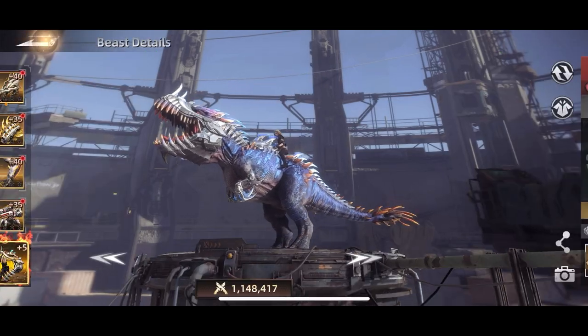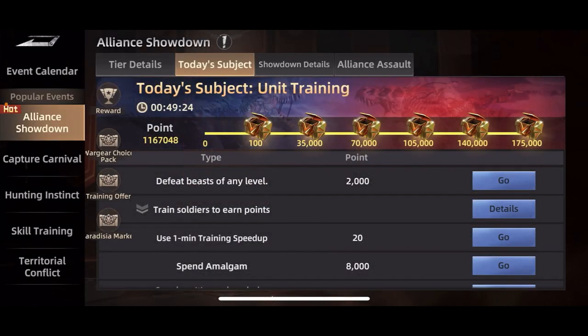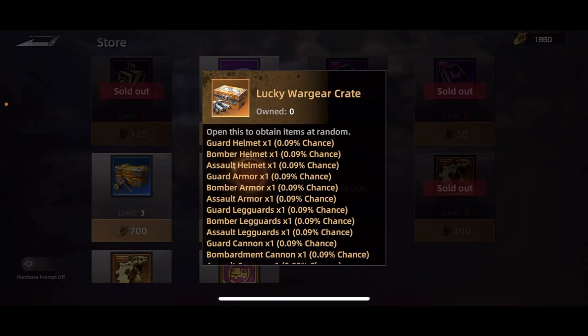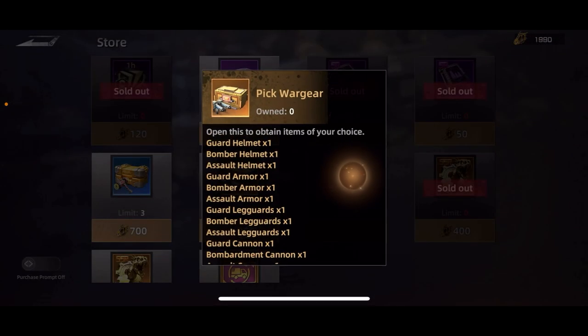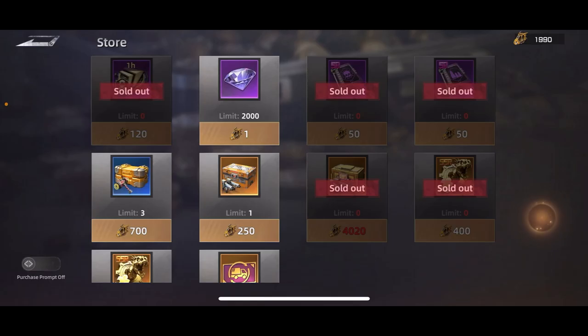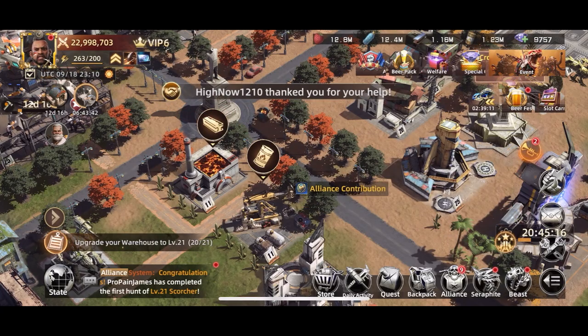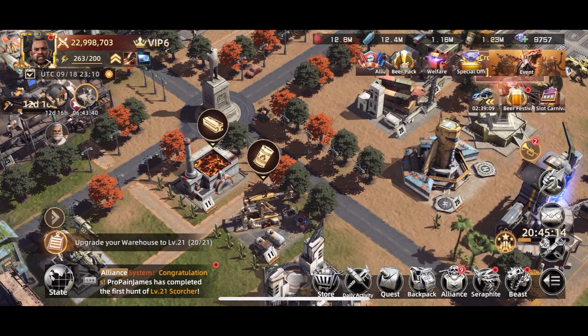Another way is Hunting Instinct — there's one that's random and one that lets you pick. Those are additional ways to get war gear, along with different boxes and events. I'm focusing mainly on free-to-play methods since I know a lot of people want ways to do things without spending a lot of money.